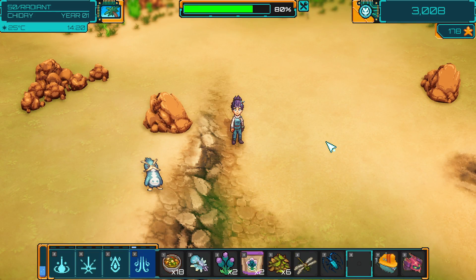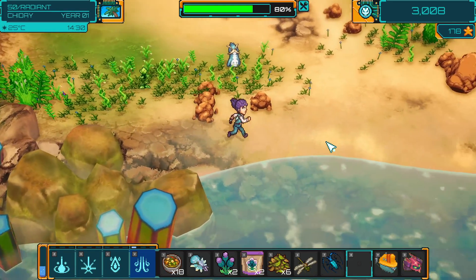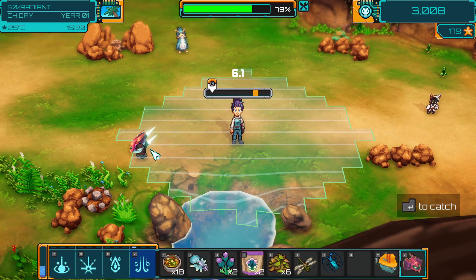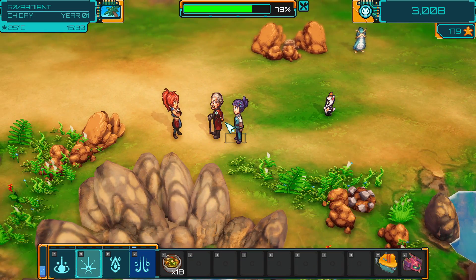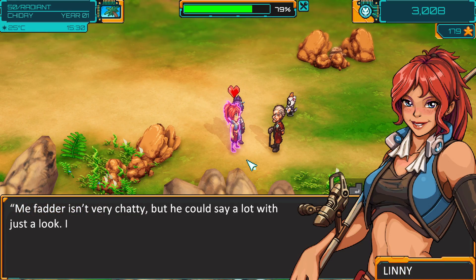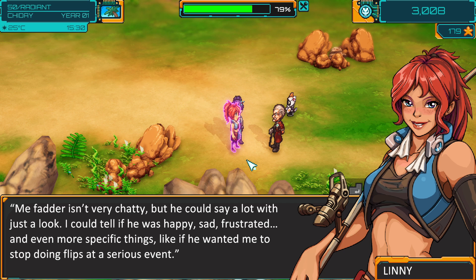That's a mustache penguin! Hi guys! Oh and snails! Is that one of these guys? It is — atlas snail. You have such a funny little walk. I guess I could talk to you. Most of the stuff is usually a repeat. My father isn't very chatty but he could say a lot with just a look. I could tell if he was happy, sad, frustrated, and even more specific things — like if he wanted me to stop doing flips at a serious event. Having fun trying to hunt down any of the new creatures.